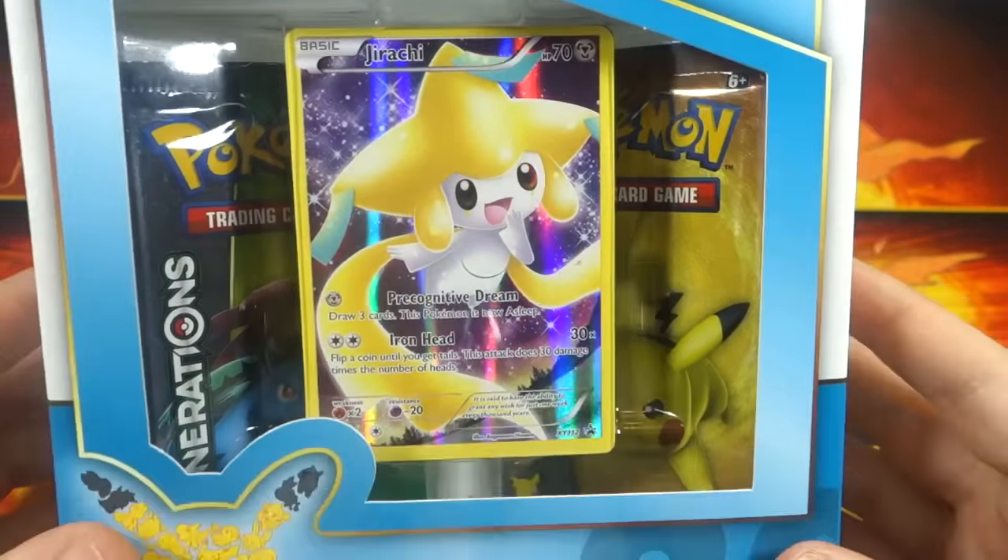Here is the Jirachi pin as well — showing you guys that because you like seeing everything that comes in the box. Nice pin, looking a lot like the other ones but still really nice. And of course we have our Generations packs. Hope my camera doesn't die on me — it's giving me that sign. Let's try to get through these packs quickly. Here we go.